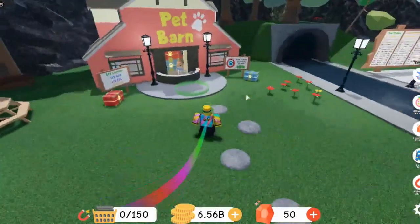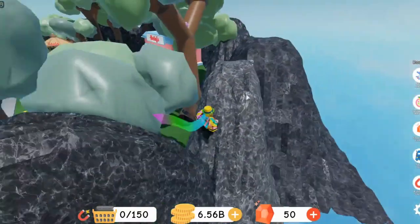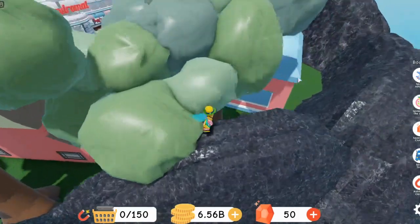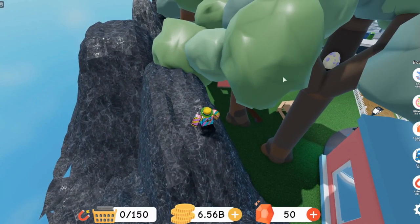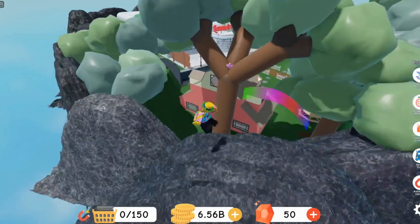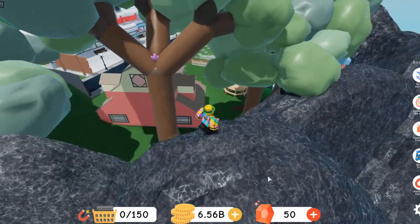For some of the solved mysteries, let's go over those first. The gem and the egg right here — the egg represents the new pet update, because pets and eggs, so that represents the pets. And the gem represents the new gem currency to buy the pets and stuff.